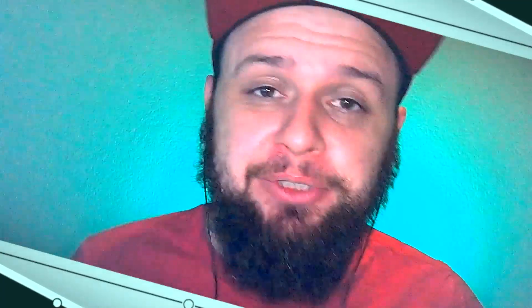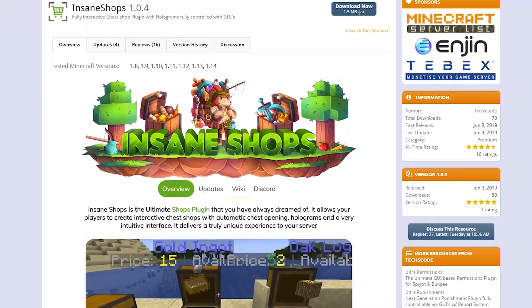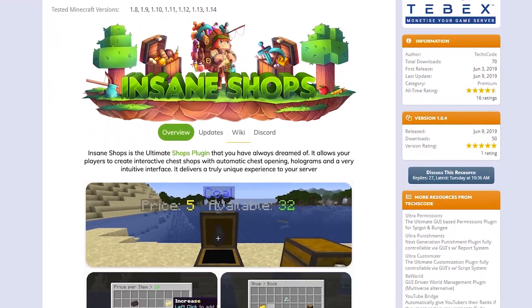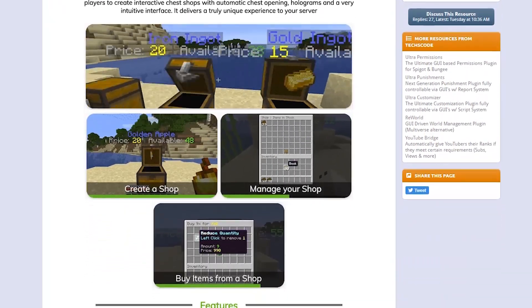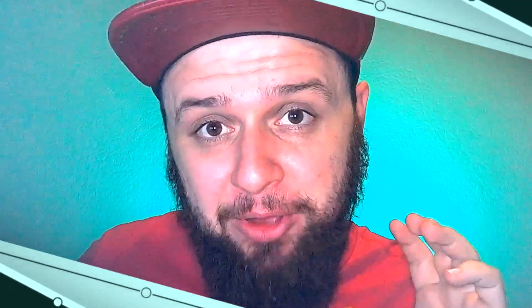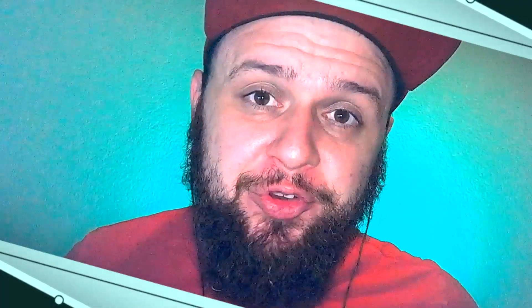Today we are talking about a premium Spigot plugin called Insane Shops, developed by a friend of mine named Texcode. This is a really cool plugin that allows you and your players on a multiplayer server to create shops with chests that other players can then buy products from. I am making this video for two purposes: one is to tell my players on my own multiplayer server how to use the plugin and set up their own shops, and two, to give a little review and tutorial on how to use Insane Shops for your own servers.